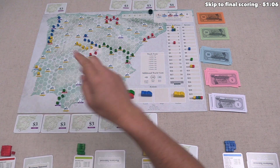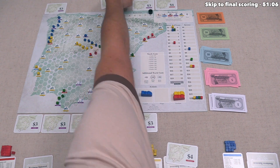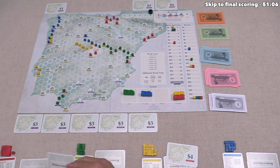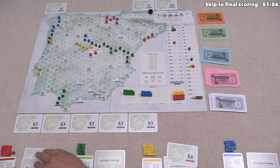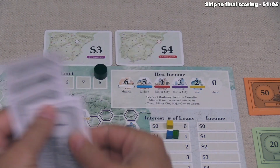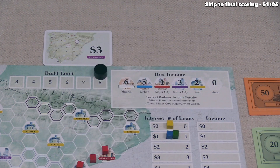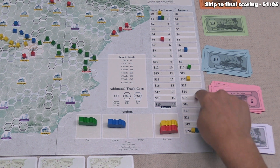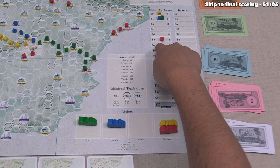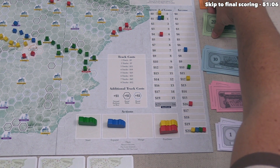Red purchases the Barcelona business interest for four money. It's noted that red should have the San Sebastián card in front of them already — it was accidentally replaced on the board. Red now buys the Barcelona interest, and since they're already connected, they immediately cash it out, increasing income by four from thirty-two to thirty-six. They take thirty-six income, pay five interest — thirty-one — then pay off one loan for six, ending with twenty-five money.